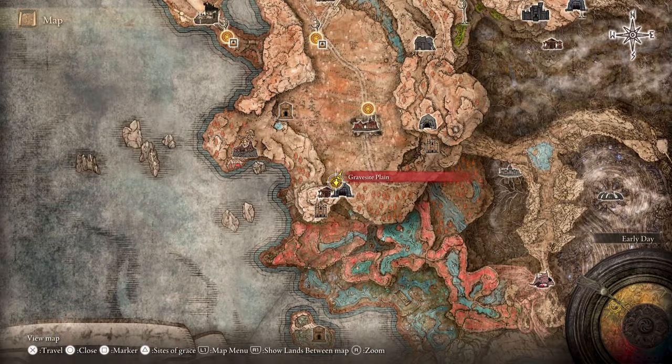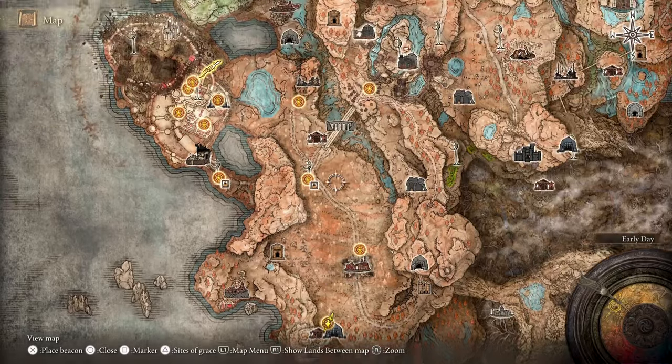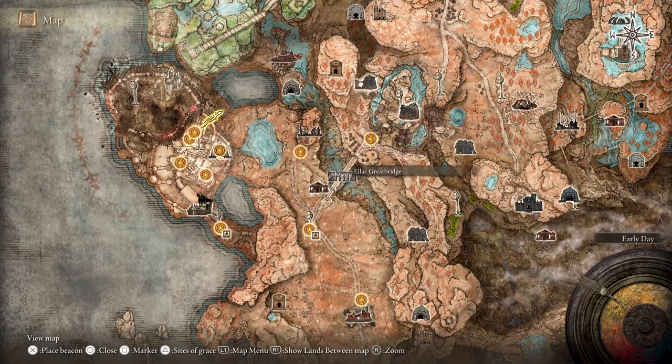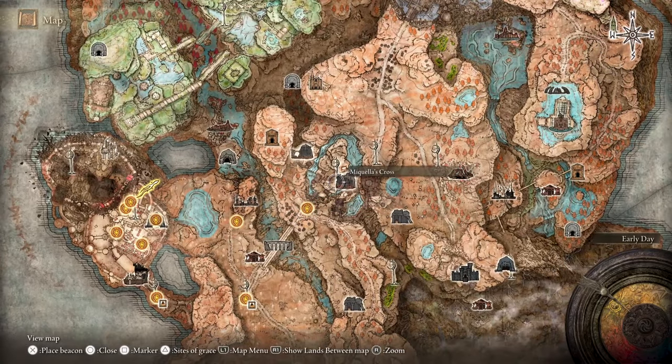You start the DLC in the Graveside Plain Site of Grace. You gotta take this path north, and then northeast, passing the Ellac Great Bridge, and passing the Castle Front Site of Grace, to get to this part of the entrance to Castle Ensis.